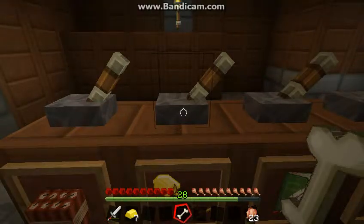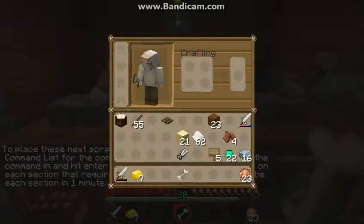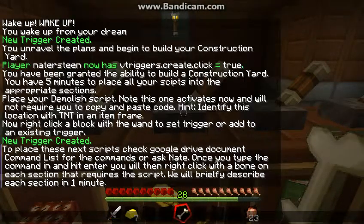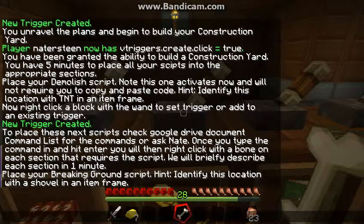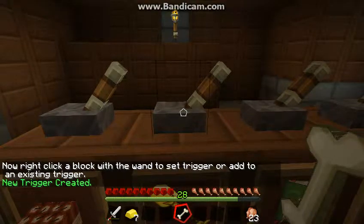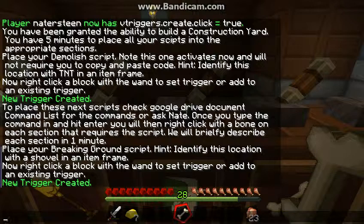Maybe the script broke, or maybe it's just taking a while longer than I think it should. Oh, there it goes. 'To place these next three scripts, check Google Drive document command list for the commands, or ask Nate. Once you type the command and hit enter, you will then right-click with a bone on each section that requires a script. We will briefly describe each section in one minute.' So now you have one minute before they describe each section. What I'm going to do is get ahead of it and copy and paste the first script — place your breaking ground script. I'm going to go ahead and paste that. So that is the command you will need for placing your breaking ground script — click it, press enter, now right-click on your breaking ground. Boom! Nice and easy.